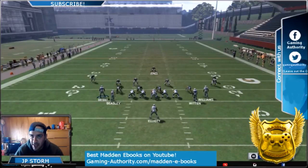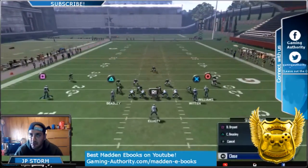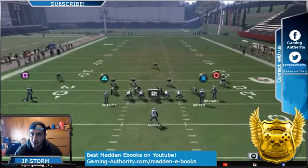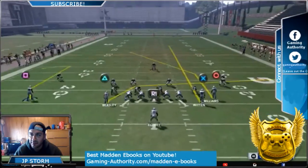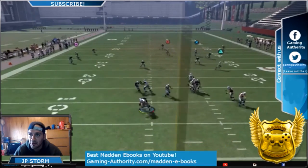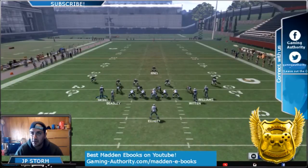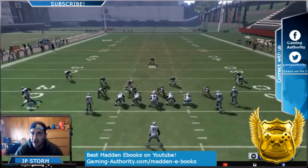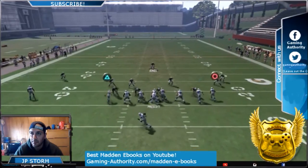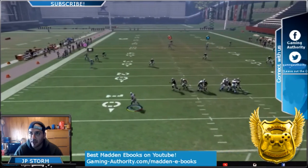You can motion out Bryant and put him on a comeback route. That could be it, but you could also block the halfback. You're going to need some time here because you're going to pass the circle. Streak X — motion Bryant out and put him on a comeback. If you can't scramble out, look at circle.